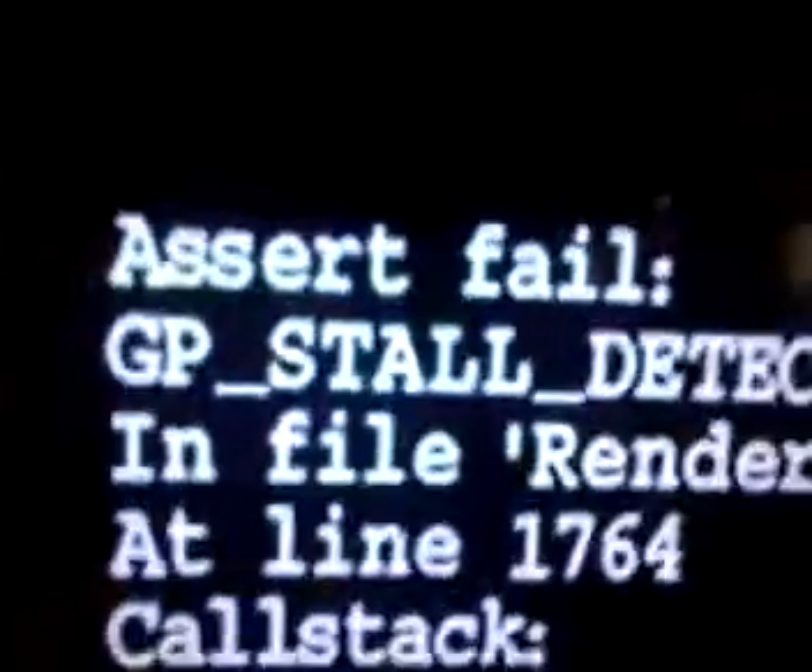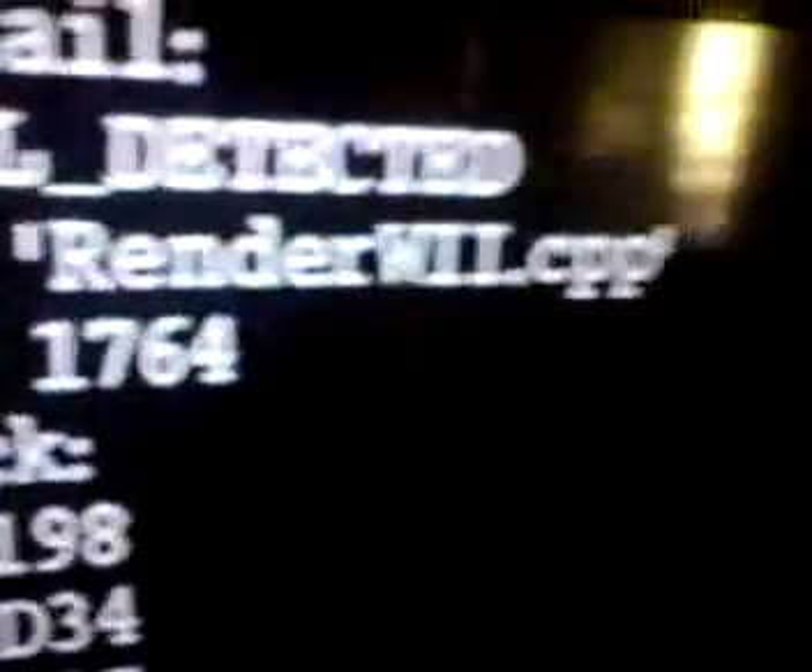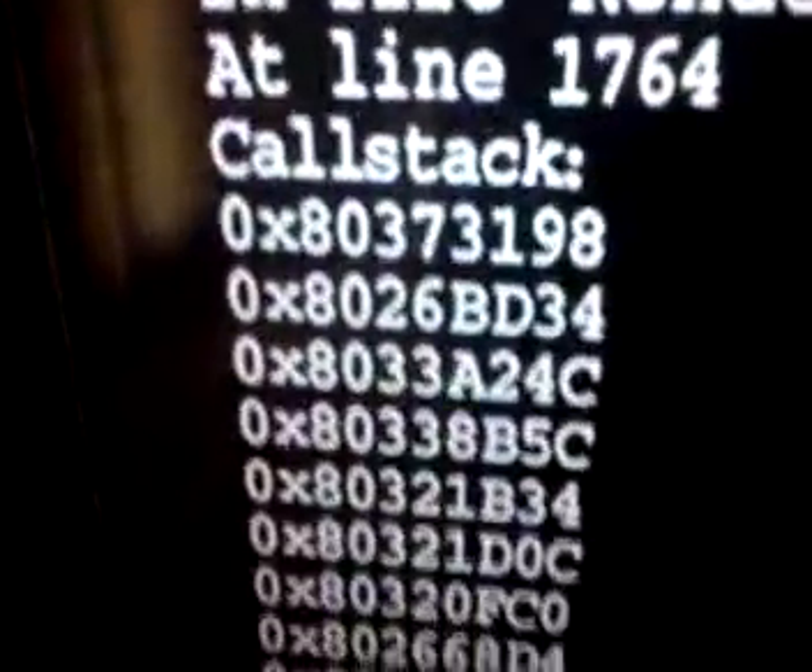What's up guys? I was playing Cabela's and it came up with this on my TV: Assert cell, GP cell detected, in-file render, AT-line 1764 call stack, and a bunch of numbers. I'm playing Cabela's and I ran into the Deer's Legendary, and it did this.